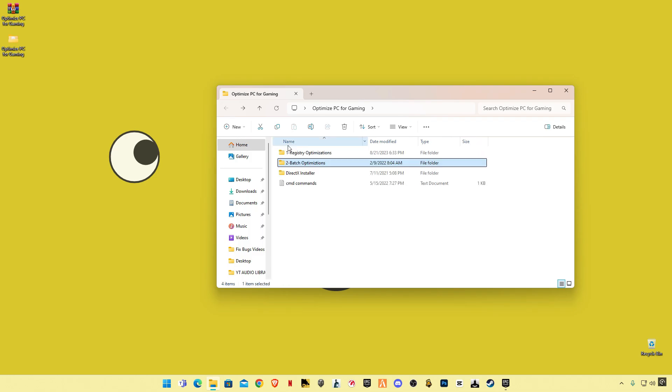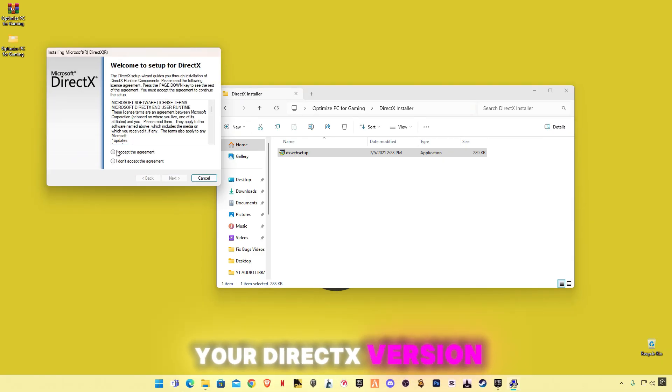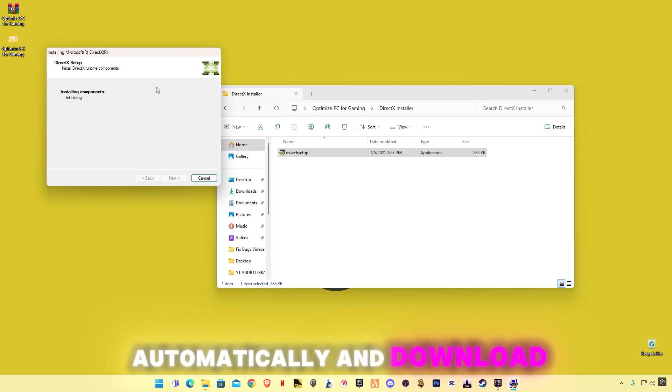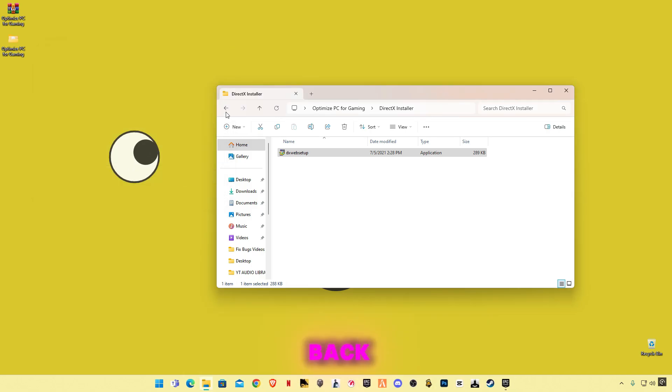Go back and open up the DirectX Installer. This will upgrade your DirectX version to the latest version if it requires an update — it will check automatically and download it. I have the latest version, so go back.